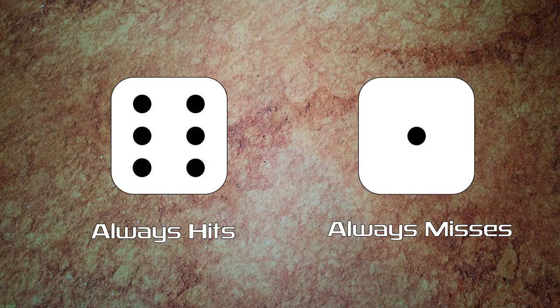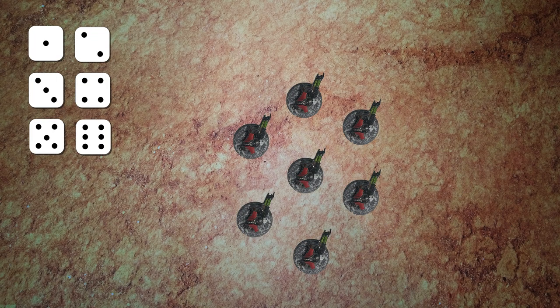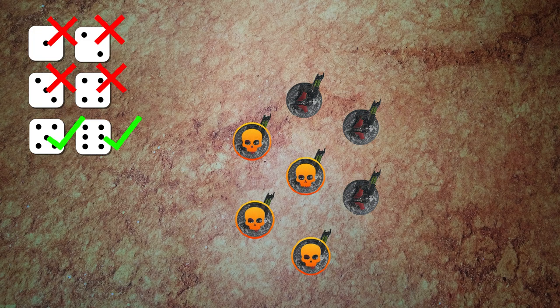A wound roll can also be modified, but just like the hit roll, the net modifier to a wound roll can never be more than plus or minus one. Once these attacks have wounded, the player who owns the target unit must allocate each wound one at a time to their models. If a model has already lost a wound or has had a save allocated to it this phase, it must be the first model to have saves allocated to it.